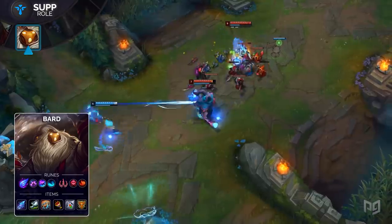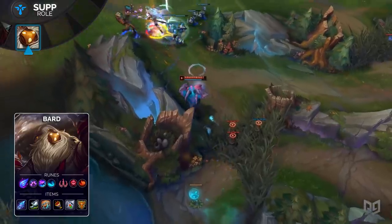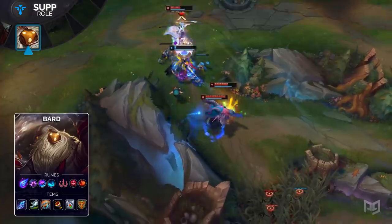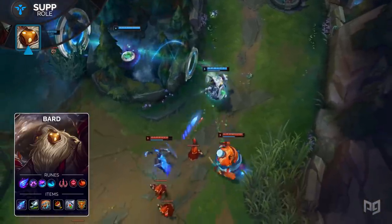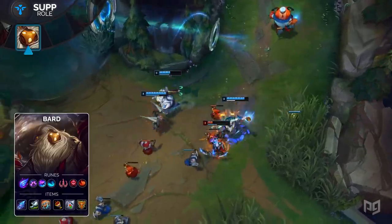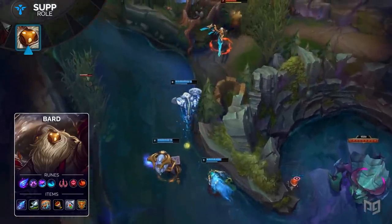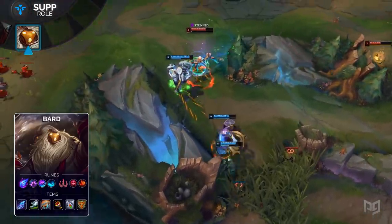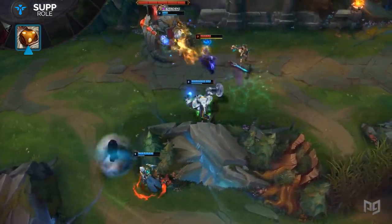Nothing is more annoying than a support who doesn't die — take Yuumi and her through-the-roof ban rate as an example. For the runes, take Phase Rush, Nimbus Cloak, Celerity, Water Walking, and then Zombie Ward with Relentless Hunter. Next, make sure to pick up a Shard of True Ice, Boots of Swiftness, Hextech Protobelt, Athene's Unholy Grail, Redemption, and Locket of the Iron Solari for his items. The item build is a little bit more vanilla as you're still building some utility items. The Hextech Protobelt rush is actually pretty nice, especially for those early power spikes. Kindlegem is a solid cheap purchase that provides a sizable health boost as well as cooldown reduction, and Hextech Revolver provides a power spike during the laning phase that adds onto Bard's already high damage output.